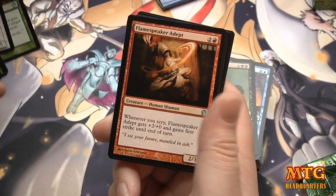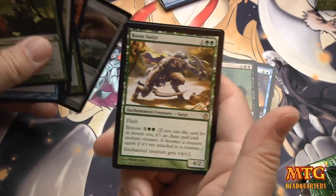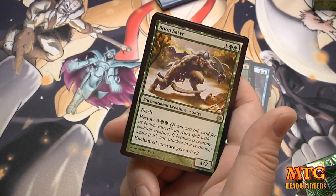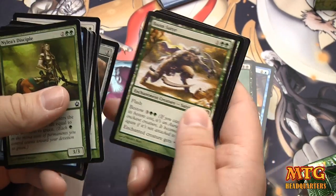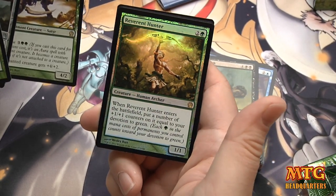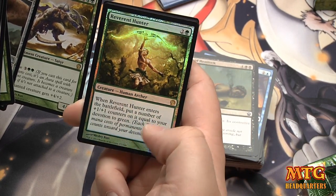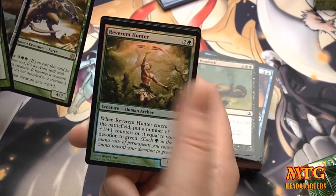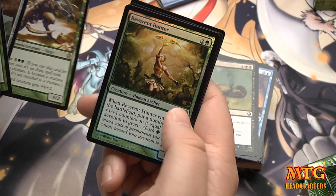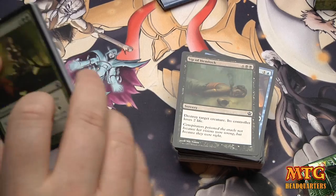Hunt the Hunter. Flame Speaker Adept. Witch's Eyeball. A rare — our streak continues. Boonsader: 4/2 Flash. There's a lot of Flash creatures in this set. It has Bestow, which is always good — extra value. On a foil rare — Reverend Hunter. If this is a sealed pool, getting a foil rare in your color is always awesome. Whenever it enters the battlefield, put a number of +1/+1 counters equal to your devotion to Green. Holy poop — Mono Green! Would this be a thing in a mono-green deck? It seems pretty legit. And if you could bestow something on it to give trample or flying for evasion — that seems like a pretty good card.